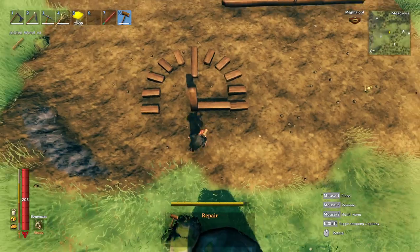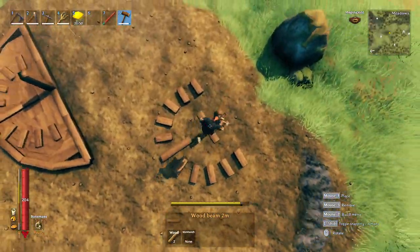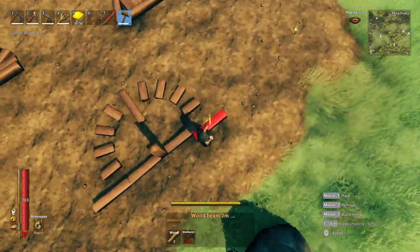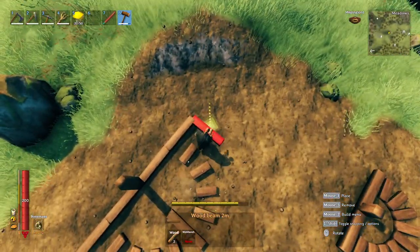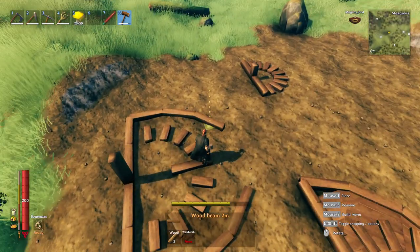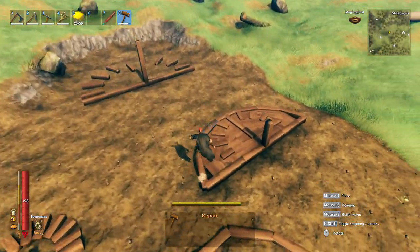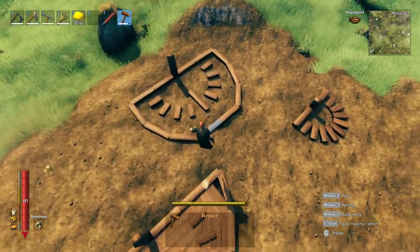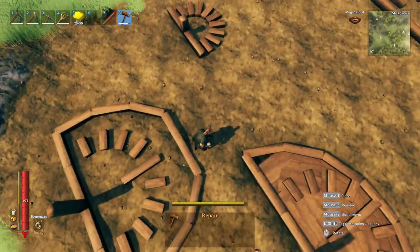Your last marker is technically right here, so if you wanted to, you could do something like this and there's your sundial. But I want to make something like the larger one we have over here. So instead, I'll remove those and put another two-meter beam out like that. Then we can grab our beams and bring them in, rotating in one increment at a time, coming around to the top.